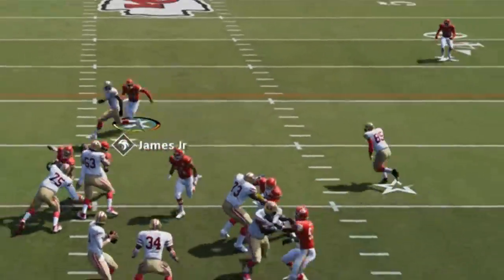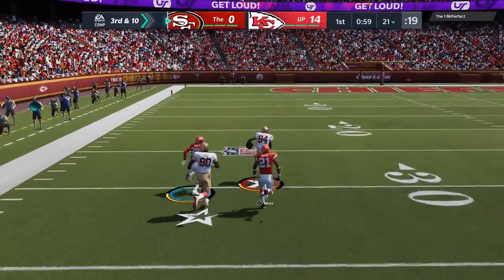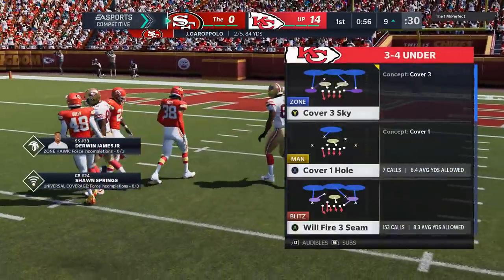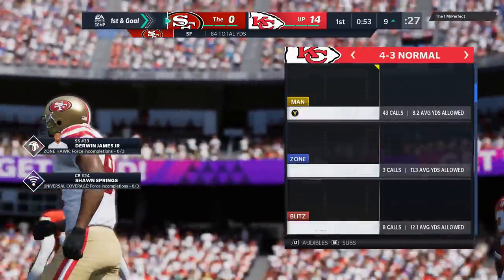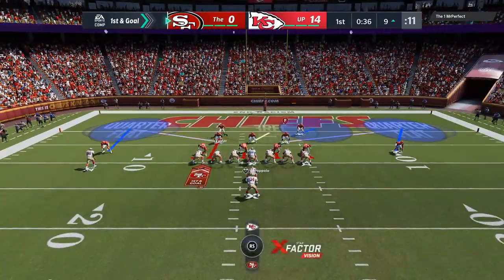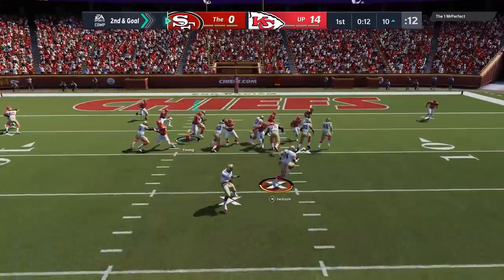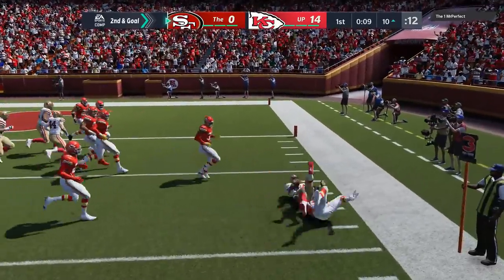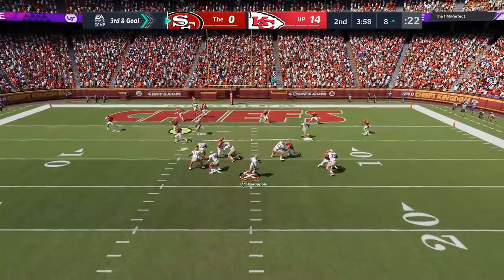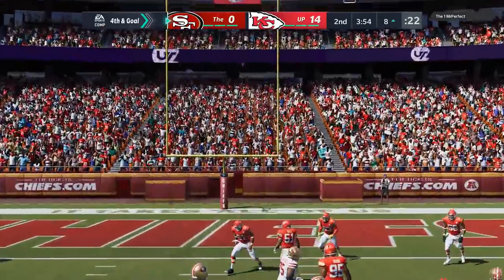On third and ten, I try to jump the running back — one downside of sending so much pressure — and he beats me with a simple drag, almost taking it to the house. I make a last-second shoestring tackle, but he put 70 yards on me. Now in the red zone, I switch to the 4-3 normal cover four quarters. People typically turn into runners in the red zone, and this is a very good run defense especially on outside runs. He gets nothing, loses a yard, then tries the same thing in the opposite direction — nothing again. On third and goal, everything's locked up and he's forced to take three.